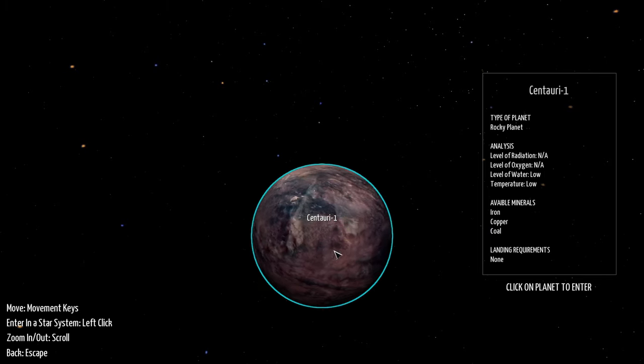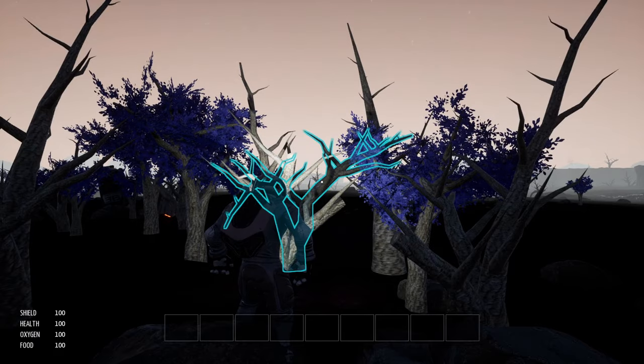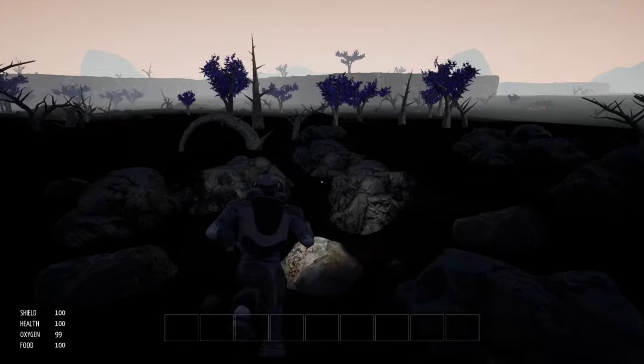Click on the planet to enter. Here we go. This let's play will probably keep this one a little short — just want to give you a feel for what this game has to offer. Requested a key from the developer months and months ago. He granted that request, so thanks to the developer for that.